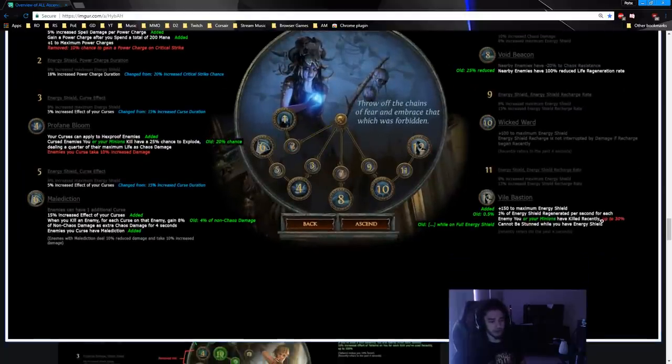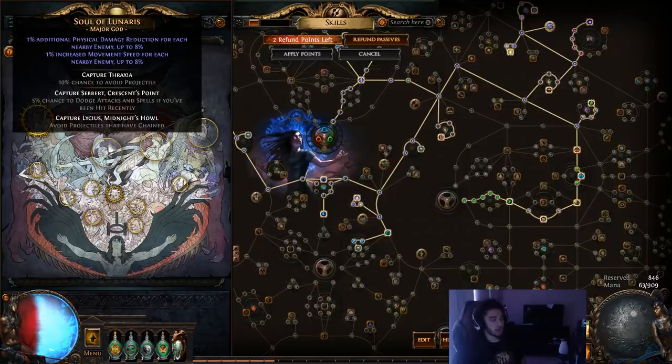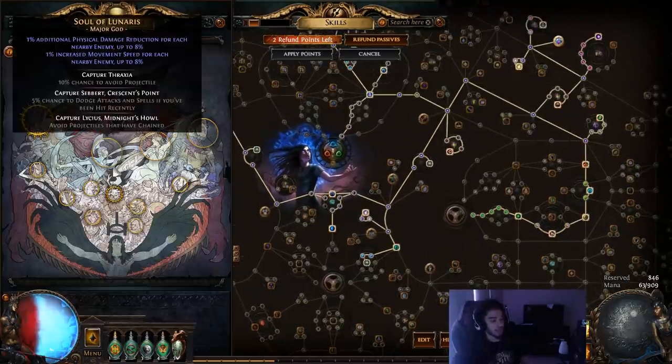The percent Energy Shield Recharge per second changed: it was 0.5 with an infinite amount, now it's 1% but capped at 30 stacks. Thirty percent ES regen per second is still quite crazy and fine for bossing where enemies spawn only a few adds. You also get cannot be stunned while you have Energy Shield. That means we can change from Soul of the Brine King to Soul of Lunaris — we get additional movement speed, physical damage reduction while charging through packs, and a chance to avoid projectiles. Combined with Voll's Grace and our Quartz Flask, we're sitting at around 70 dodge and spell dodge.